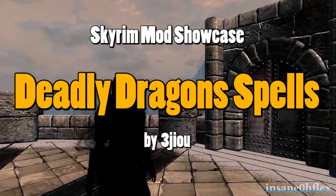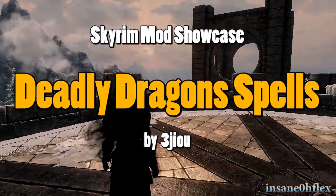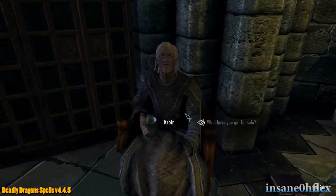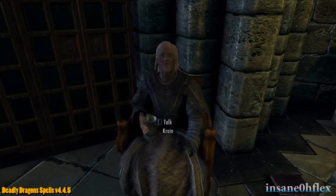Deadly Dragons Spells is another spell mod for Skyrim, created by the same author behind Deadly Dragons and Deadly Dragons Armory. This mod adds 57 spell tombs with base spells and 36 improvements for these spells.